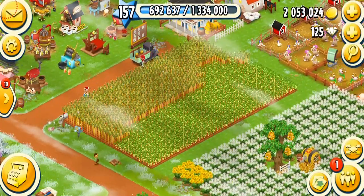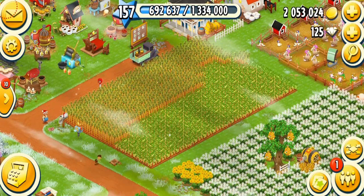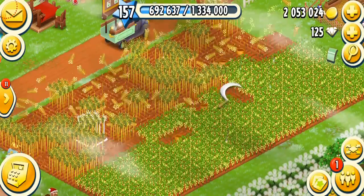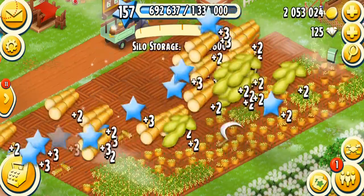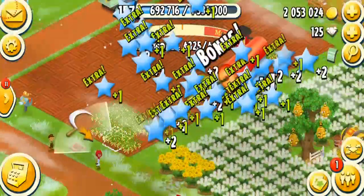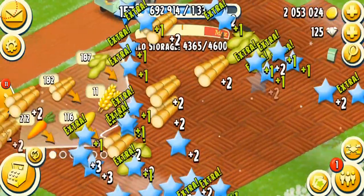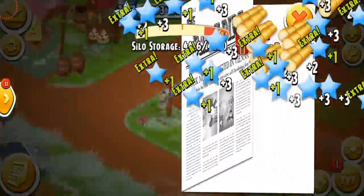I'm going to show you the basic ways to easily get saws and axes. The first method is harvesting crops, also called weeding. Basically whenever you harvest something in the game, you get one or two items — this could be any kind of tool, barn, silo, or you can also get saws and axes. Harvesting is probably one of the most efficient ways to get items. I just got a dynamite and a bolt, and if you're lucky, you can also get saws and axes.